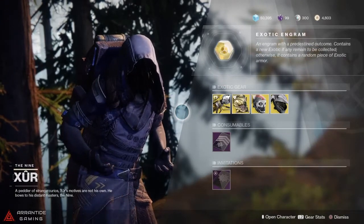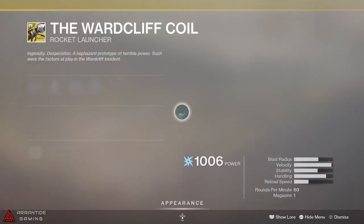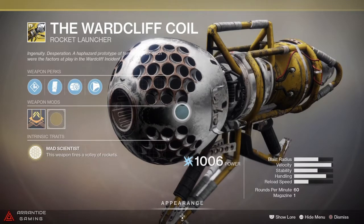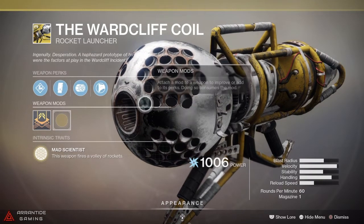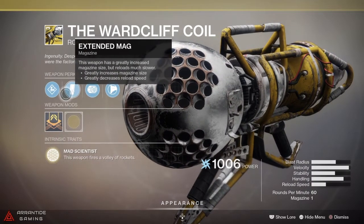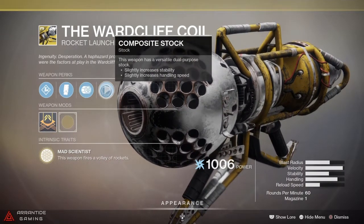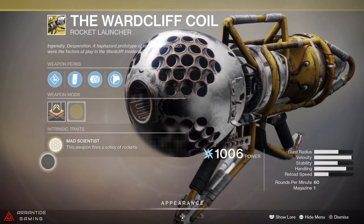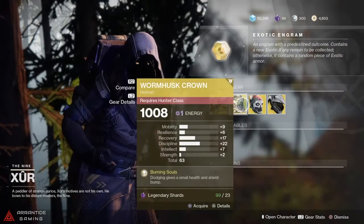First on the list is the old Ward Cliff Coil, also known as the old Dubious Volley back in the day before they came out with it. This is an oldie but a goodie — it comes with Volatile Launch, Extended Magazine, Mechanized Autoloader, and Composite Stock. It has the perk Mad Scientist: this weapon fires a volley of rockets.